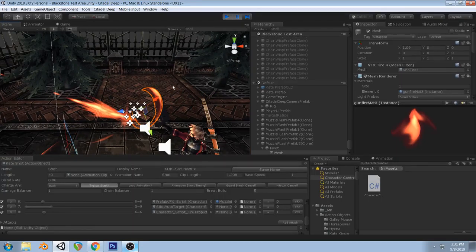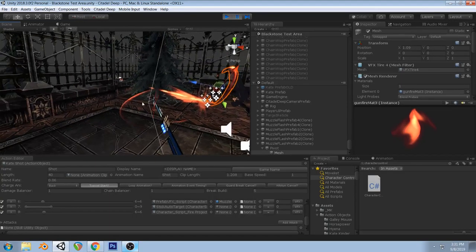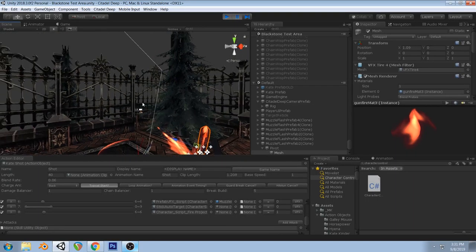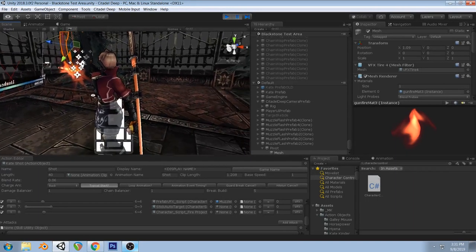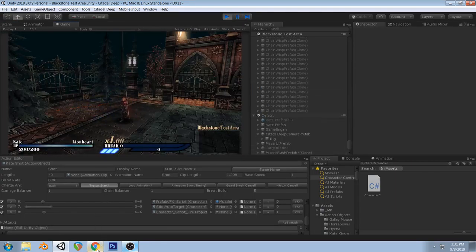It's also in Devil May Cry when you do a charged shot with Nero, at least in 4. I've played 5 but can't remember if it's in it — it's really subtle, you can look it up. There's this sort of orbital effect; mine is a little more chaotic, that was the look I wanted. We'll get into designing it, but first let's get into how we make it.